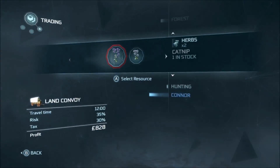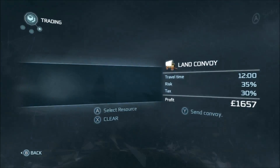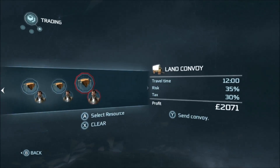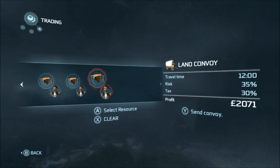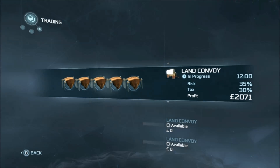I'm just going to add five beaver pelts to the first land convoy. They're all going to go to this merchant here. Then you hit the button to send it off — on Xbox it's Y — and confirm the convoy. That's 2,000 gold coming in just a minute.